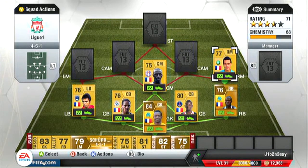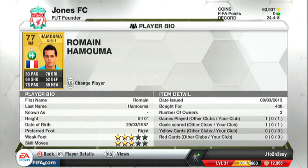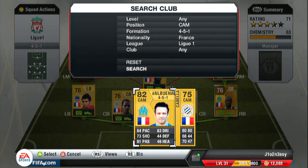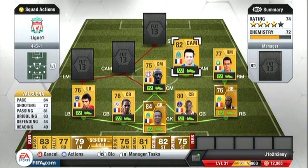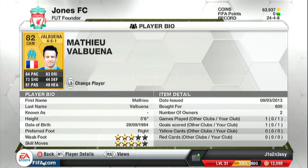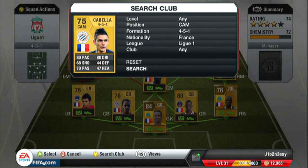Next we move on to our right mid — Humama or whatever his name is — 83 pace, 78 passing, 78 dribbling, and those are really his good stats. He's only 400 coins. I forgot to put the total price of the whole team at the end of the squad build — I think it's about 9 or 10 grand or something like that, I don't think it's that much. So Val Buena is next — 84 pace, 81 passing, 93 dribbling and he's only 600 coins.